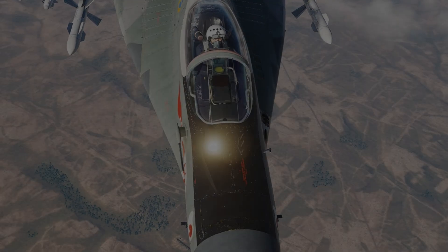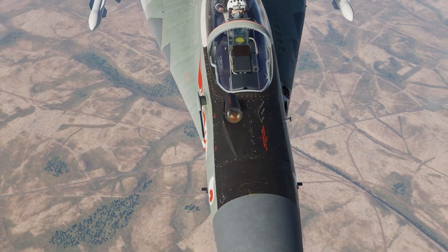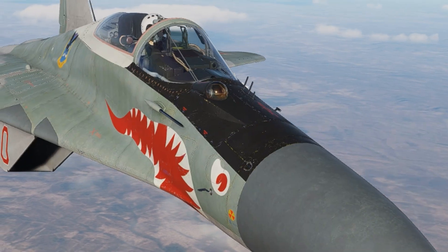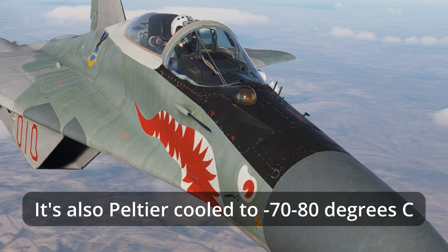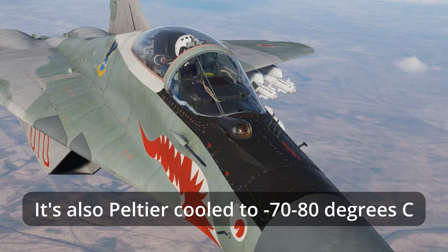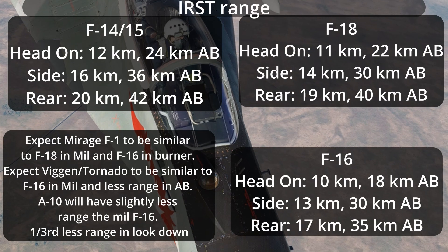The MiG-29 infrared search and track is called COLS, which stands for Quantum Optical Locator System — the Soviet Union's first try at a dogfight-focused IRST. It scans with a 14-element sensor in search and 6 in track using a Cassegrain mirror setup. This video covers recent test results to find the ranges of this IRST, to better use it in a fight and understand this sensor that so intrigues the West.